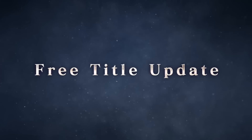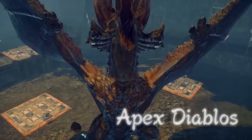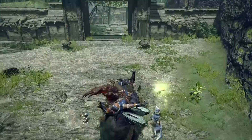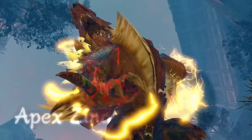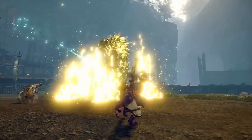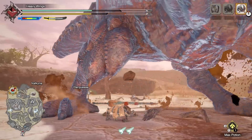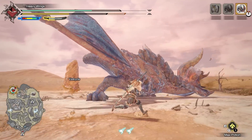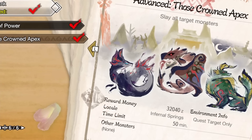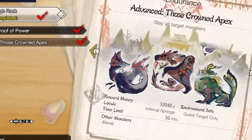This was rectified with the launch of the first title update. It not only introduced Apex Diablos and Rathalos, but also normal quests for Apexes already in the game. The second title update brought in Apex Zinogre along with quests for him, Diablos and Rathalos. These normal quests were great for people who wanted their materials without playing rampages. The final hub quest of Rise has you go up against an Apex Mizutsune, Rathalos and Zinogre back to back.